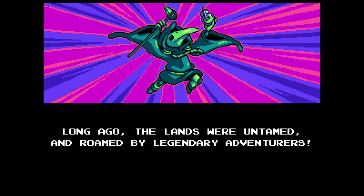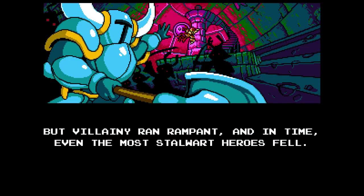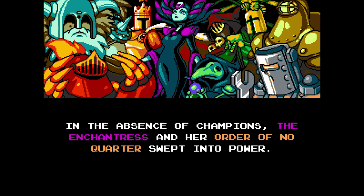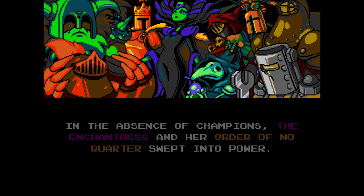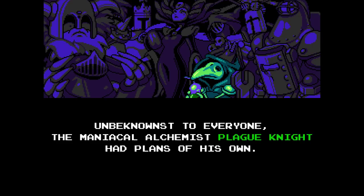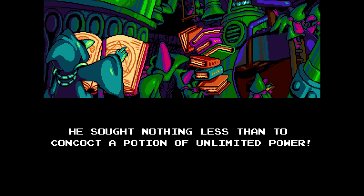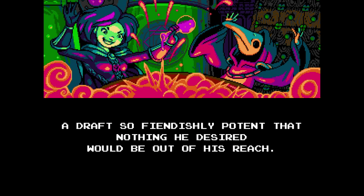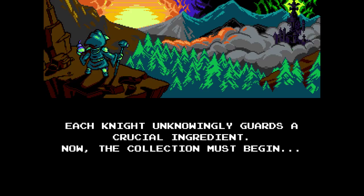Long ago, the lands were untamed and roamed by legendary adventurers. But villainy ran rampant, and in time, even the most stalwart heroes fell. In the absence of champions, the Enchantress and her Order of No Quarter swept into power. Unbeknownst to everyone, the maniacal alchemist Plague Knight had plans of his own. He sought nothing less than to concoct a potion of unlimited power — a recipe so fiendishly potent that nothing he desired would be out of his reach. Each knight unknowingly guards a crucial ingredient. Now the collection must begin.